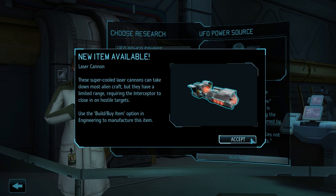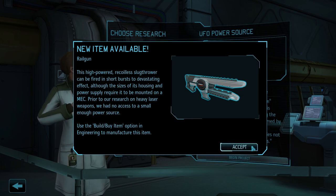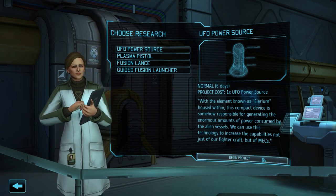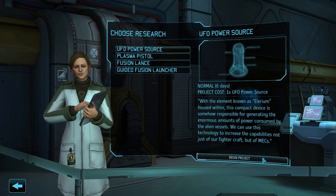The laser cannon is a weapon upgrade for our fighter jets. It's not that much of an upgrade compared to the Phoenix cannon, but it is the first aircraft armament we've unlocked that has armor penetration, which against some of the bigger UFOs can certainly be of use. The railgun is the weapon upgrade for mech troopers - just like the minigun its average damage output is a bit higher than other laser weapons. So once we've bought one, mech trooper Mahoney will be an even more deadly killing machine. And now we have a new research project to choose: the UFO power source.